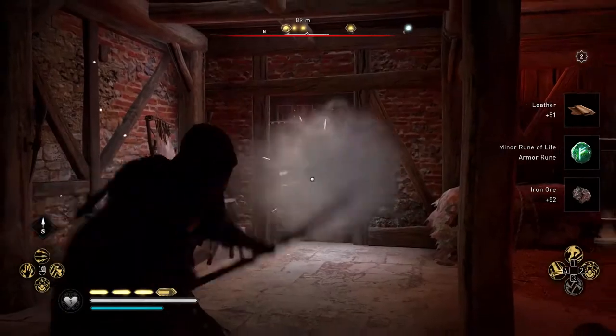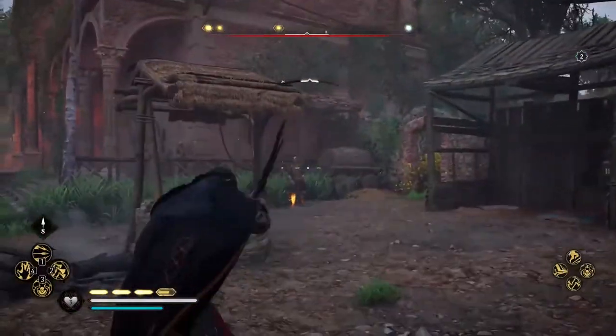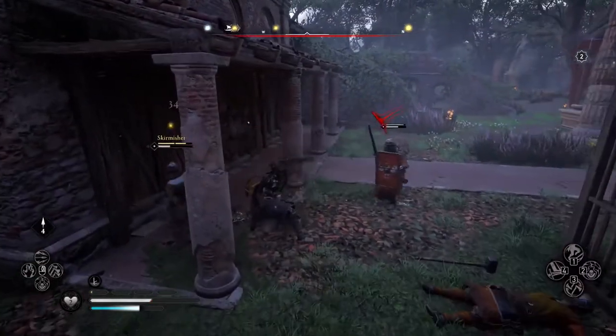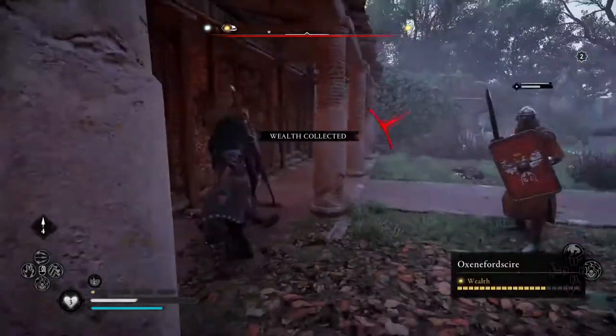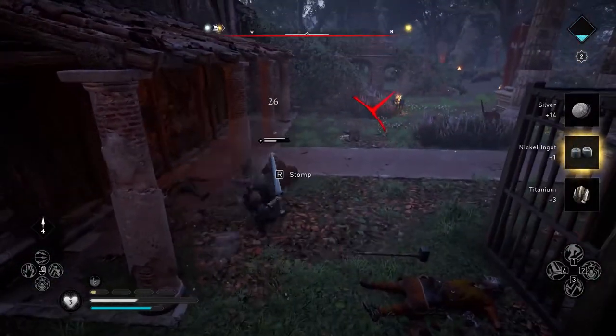Now shoot the doorbar support to get out from the building. You then have to defeat every single enemy in the location, because one of them is an elite skirmisher unit that upon defeating and looting will give you the wealth of the area, consisting of one nickel ingot.